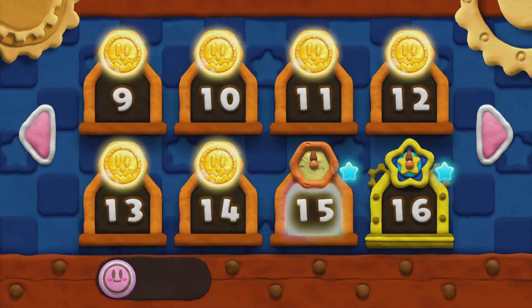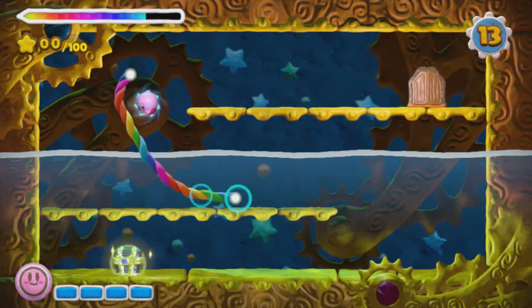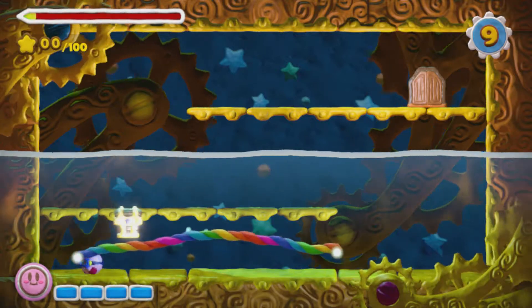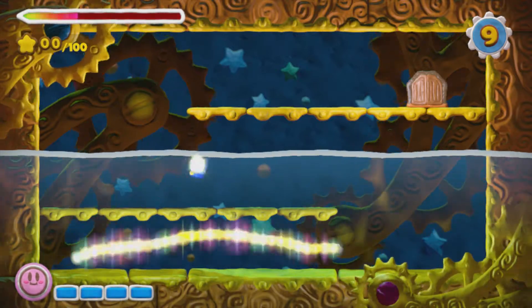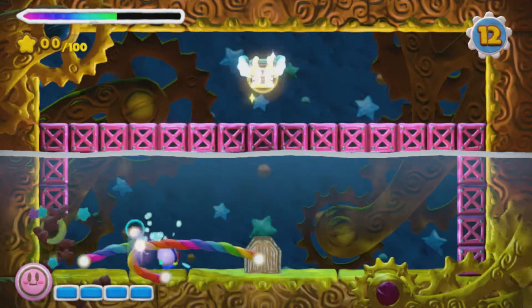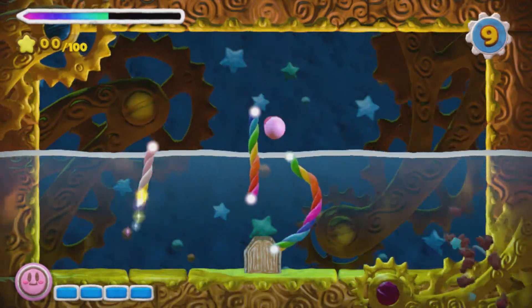Now we're on to 15. And then we have the survival challenge after this, which is going to be super fun, I bet. Now you'll see water physics. Kind of simple. Just draw Kirby — when you're drawing lines under water, you're essentially drawing them opposite of how you would draw them in the air. Just get them over to that little bomb and then fly up.